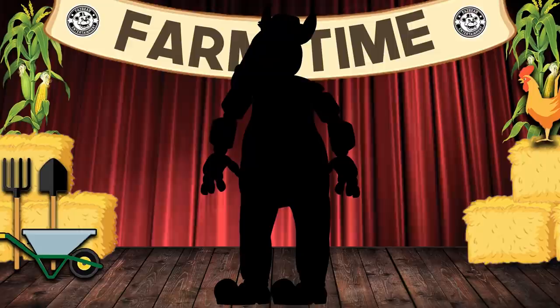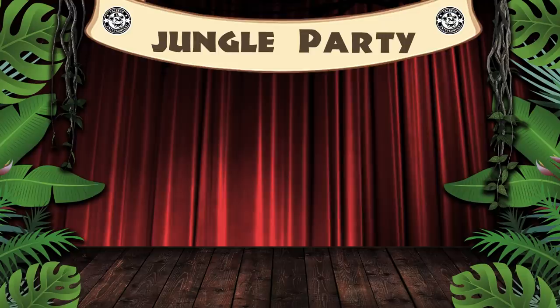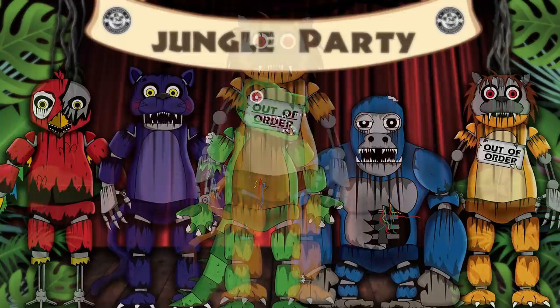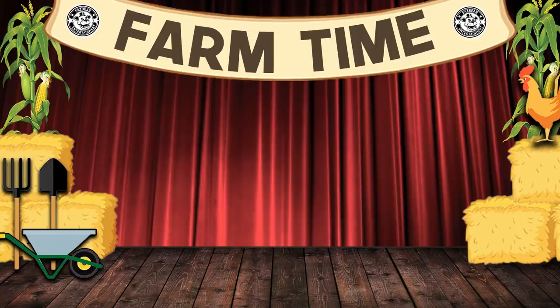Before we get into our character concept of Henry the Horse, let's first take a look at their specialty themed Freddy Fazbear Pizzeria. In our previous videos, we explored the jungle themed Freddy's Pizzeria. This place was home to Lester the Lizard, Penny the Panther, Gordo the Gorilla, Parker the Parrot, and lastly Leroy the Lion. But now across the country, in a new state, stood another branch in the Freddy Fazbear Pizzeria family — the Freddy Fazbear Funtime Farm.